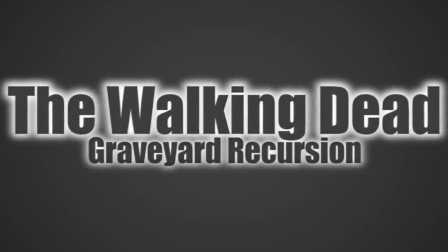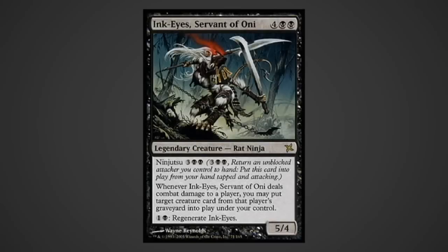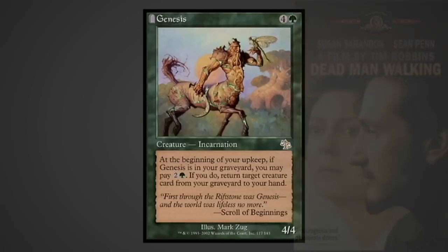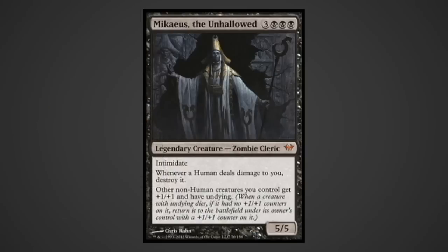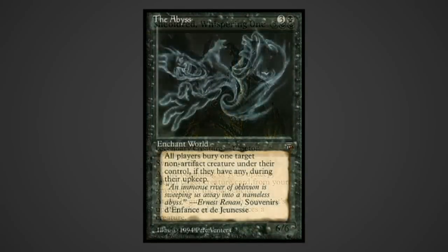This deck runs plenty of recursion other than just Glissa. Ink-Eyes, Servant of Oni: recursion that triggers after the blocker step can really do a lot of damage in the right situation. Genesis is a fine beater on his own, but his real purpose is to be pitched to the graveyard - once he's there, he can retrieve any creature from the yard for an affordable three mana. Mikaeus the Unhallowed: his undead version gives an Anthem effect and undying to every creature in the deck, save Kaalia. Sheoldred, Whispering One: Sheoldred has a very nice Swampwalk ability, along with a sweet abyss-like creature kill effect, and she recurs your stuff too.